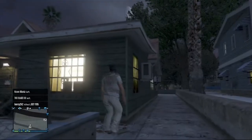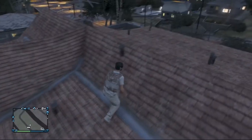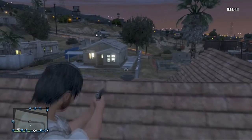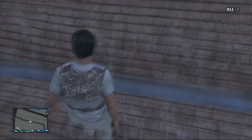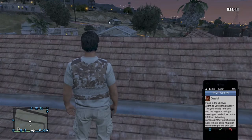...climb onto Lester's roof, as I do in the video. Once you've done that, you want to line yourself up with a pole which is on Lester's roof. You want to then back away to where I do, then go on your phone, accept a job, and then back out of the job straight away.